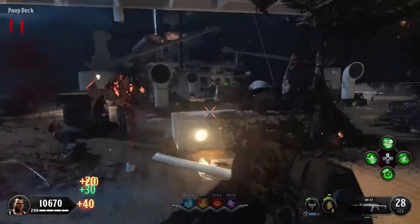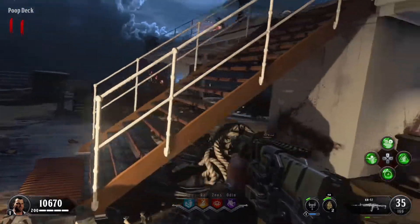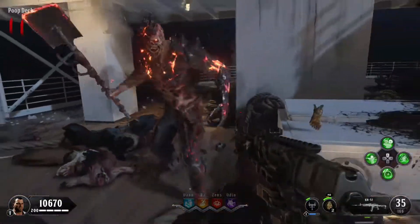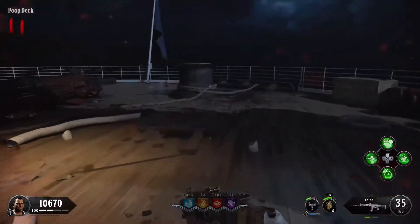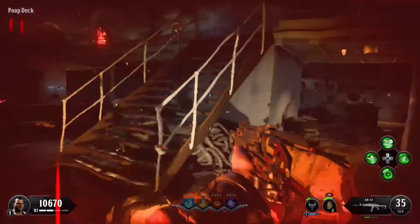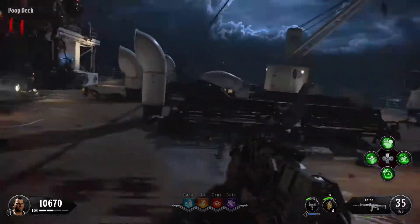Now let's talk about what round these things spawn on. The first ten rounds are pretty peaceful. After around round nine the catalysts start to spawn, and then after round ten the Stokers start to spawn, and it just gets chaotic real quick.